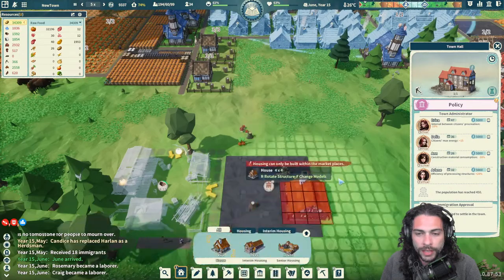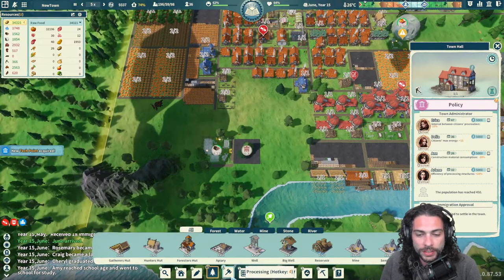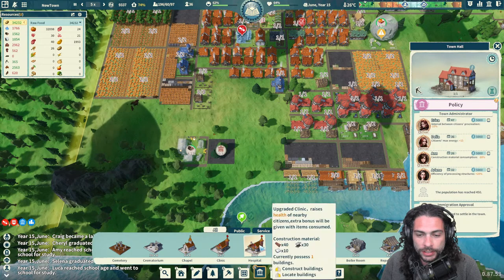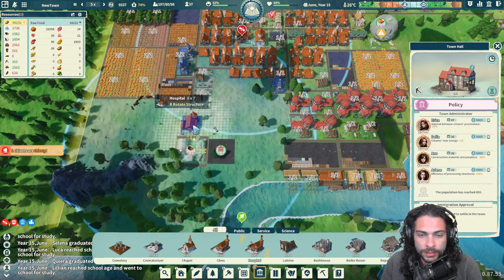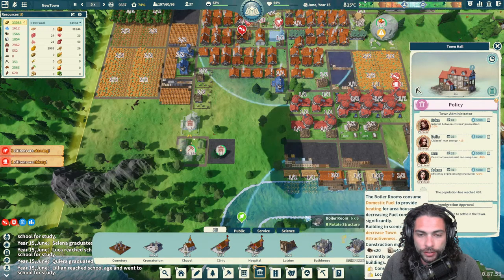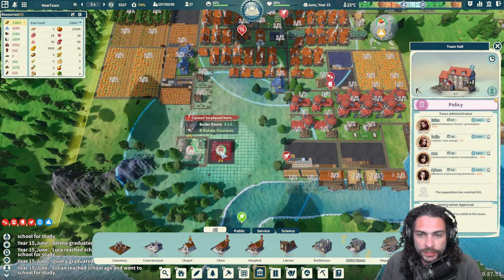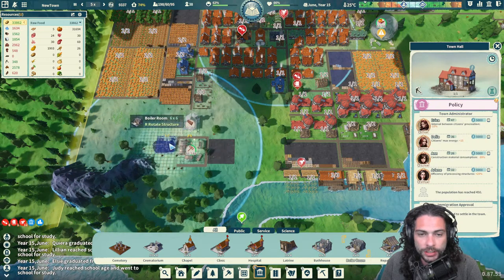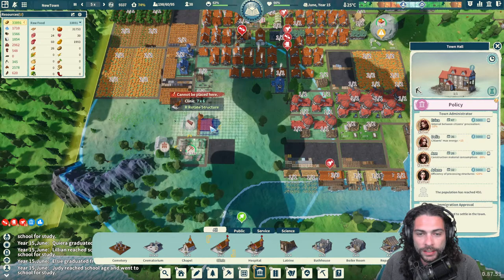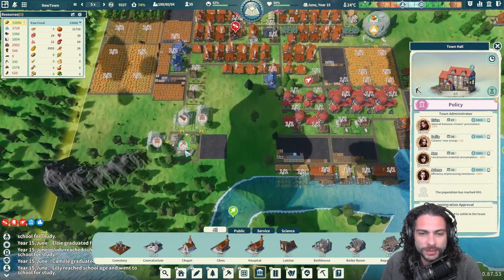We can plan for our houses to go along here but we're going to need some services placed down over here — such as the clinic. Actually we could just go straight to the hospital. We can go for the boiler room too. I don't want those concentric circles to surround each other too much — there we go. We'll place down our boiler room, get another clinic on board... oh we did the hospital. We can get a chapel on board, and then we'll build the houses once they're done building this.